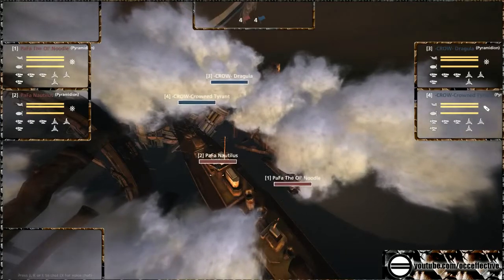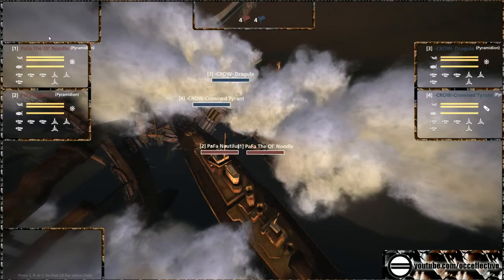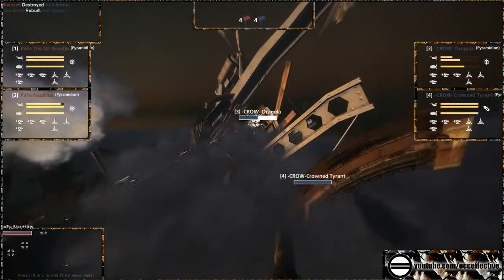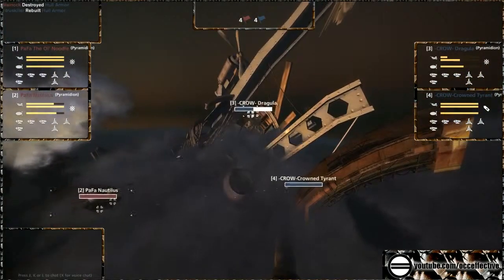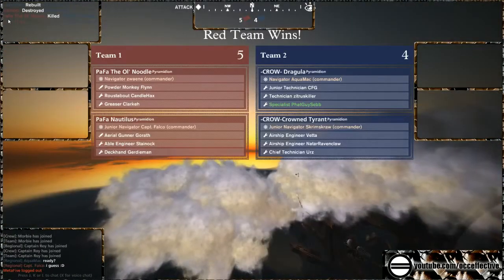It's first kill wins. This is going to be quick. Who is it going to be? There's so much damage going on on Dragula. Dragula taking huge damage. Dragula's armor still not up — only just getting up in time for that flak barrage. Pastafarians' armor taking a large hit. Dragula goes down.